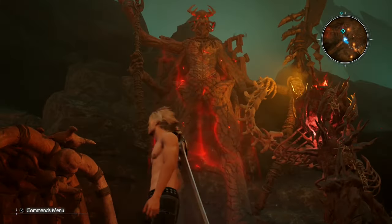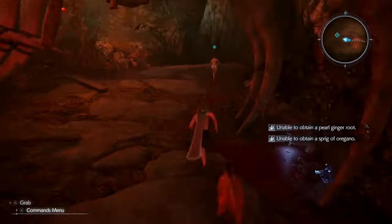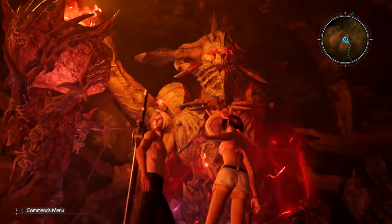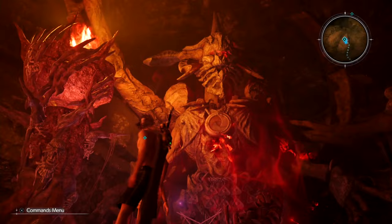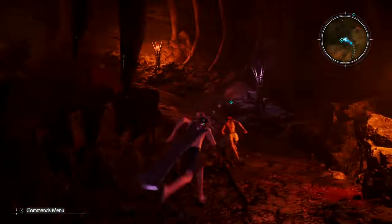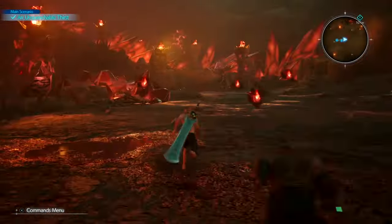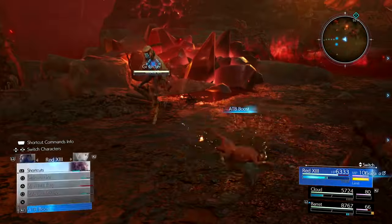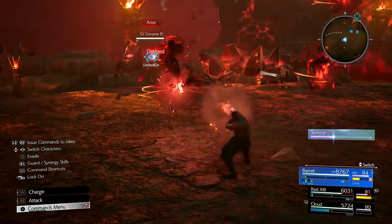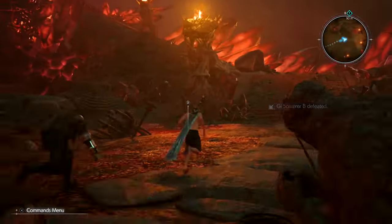Heading on up, you'll get all HP and MP restored. Follow Yuffie again. There's one more fight — this one's a little harder because the arena is bigger, so enemies might spread out and avoid the magnified spell. Use Fire Level 3 first. There might even be 4 enemies here. If you had Fire on another teammate as backup, that could simplify the fight.